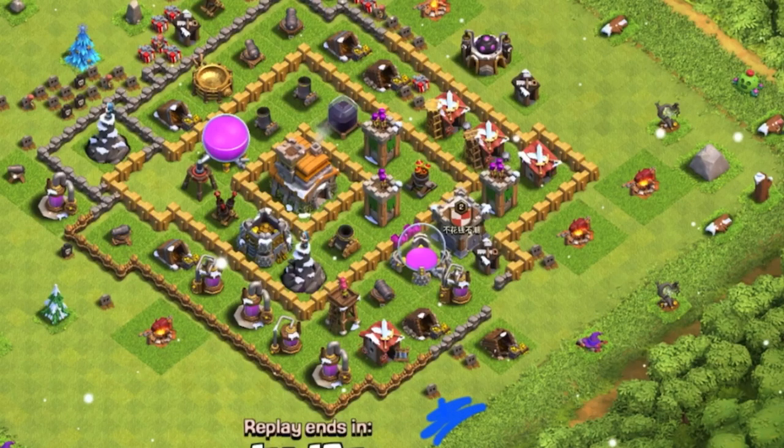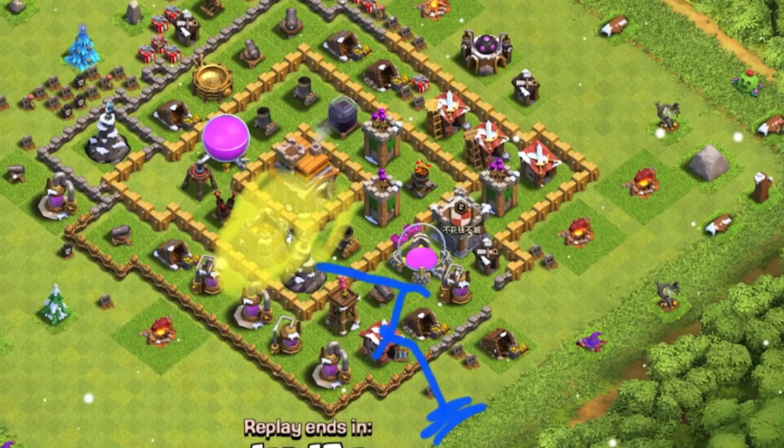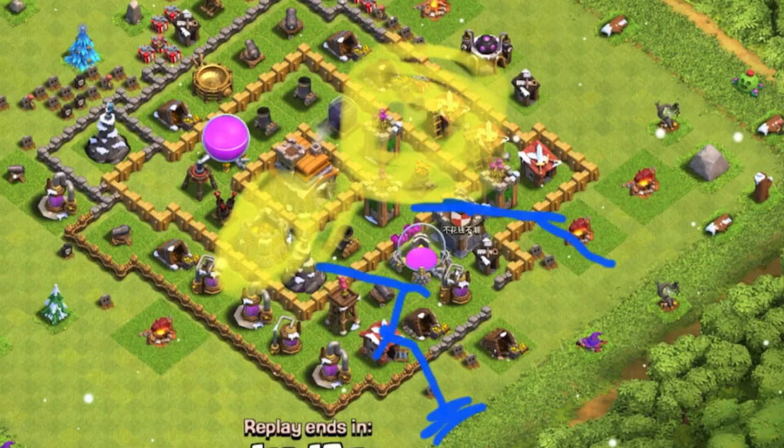We will call this hog group one in the blue. They're going to come out and attack the first defense they see in front of them, and then hopefully follow this route. You also drop hog group two over here on the other side. This group will go in, bounce off the archer tower, go to the air defense, and then hopefully bounce off the other archer tower. Then we're going to want to drop our second heal spell. Remember, this is going to happen at the same time because both groups are going at the same time.